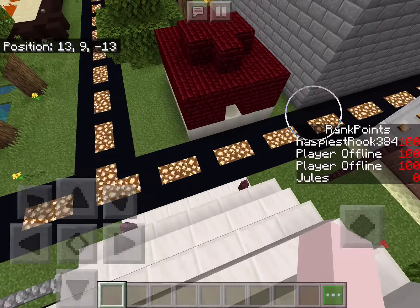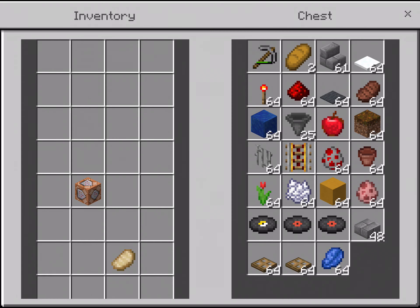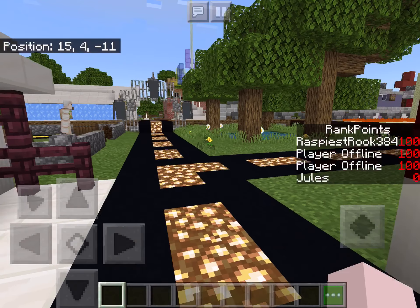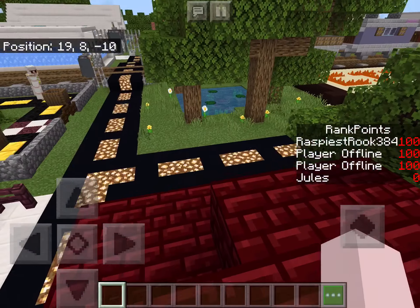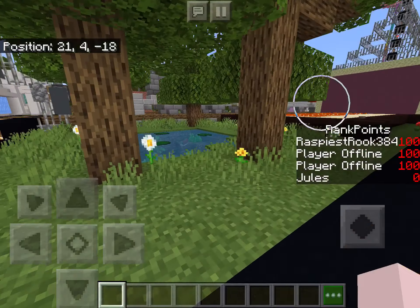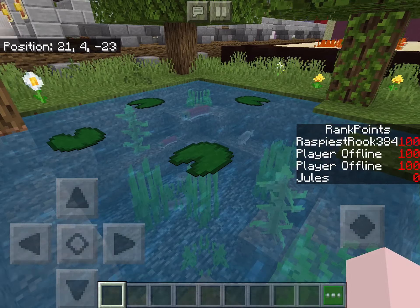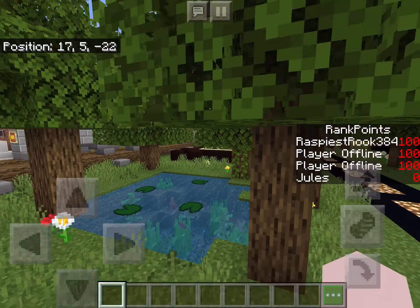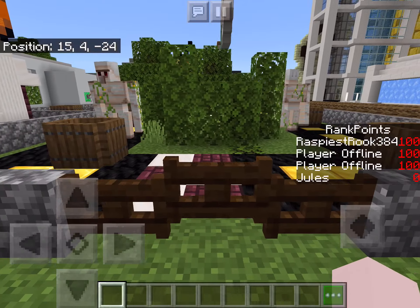Here's the blue subway station — you can tell by the diamond blocks. This is an incinerator that doesn't work anymore — I think the minecart that triggered the hopper clock despawned, so it's pretty ineffective. Over here is a space filler with some trees, and a pond that I made using TNT, which I did later on.